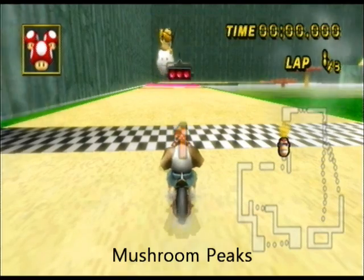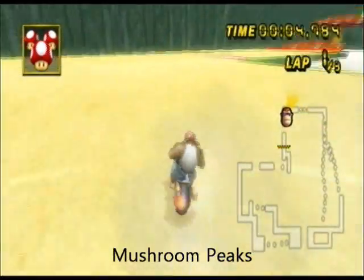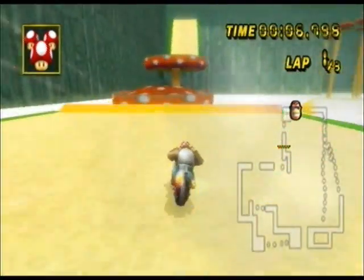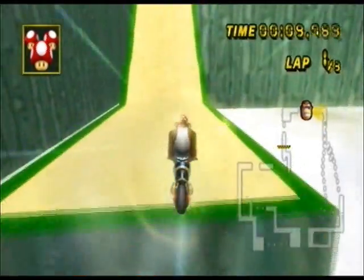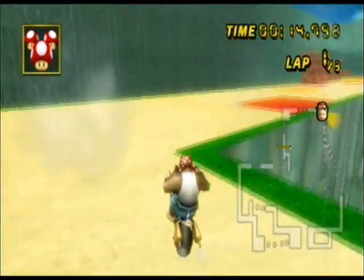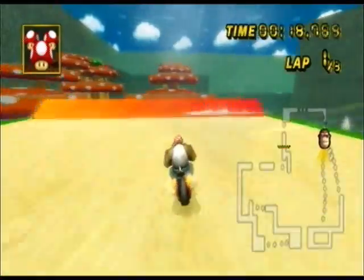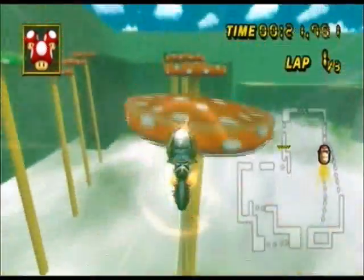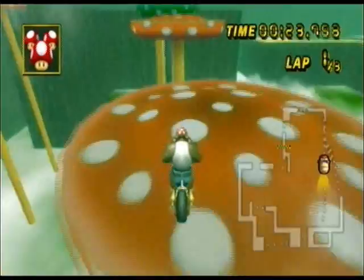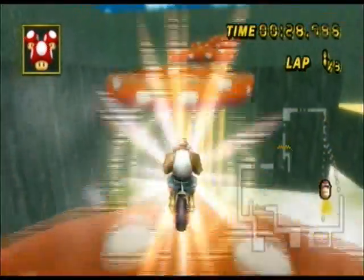Number 16 is Mushroom Peaks — one of the first custom tracks. This track originally made me want to get custom tracks. It's very difficult — you have to trick on some mushrooms and not on others. If you do anything wrong, you're gonna fall off. On the left path I take it if I don't have a mushroom, but the right path is faster — much more difficult to do shroomless, though.